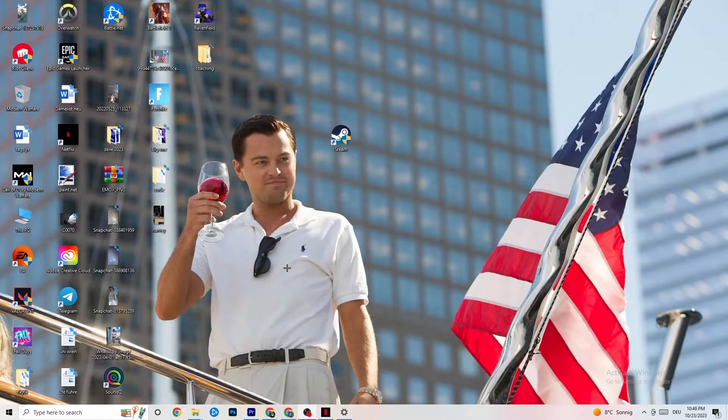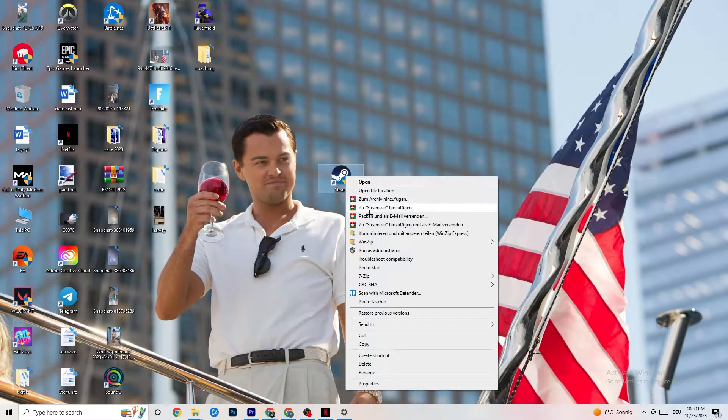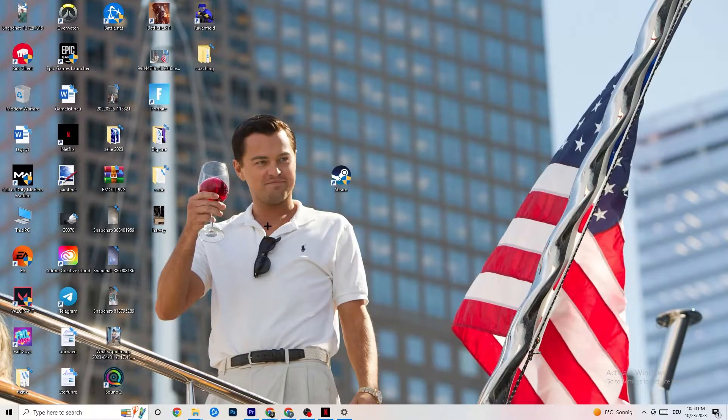The next thing is to take your launcher shortcut — for me it's Steam, but it could also be Epic Games or EA since some games are cross-listed. Right-click the shortcut, go down to 'Run as administrator,' and left-click that. This will launch your launcher in administrator mode. Once it's started, try launching your game from the launcher and see if that fixes it.